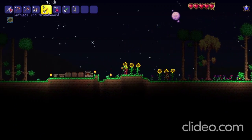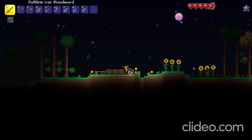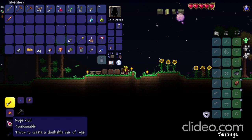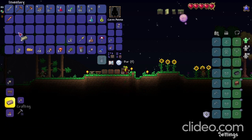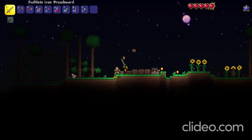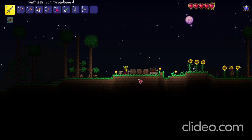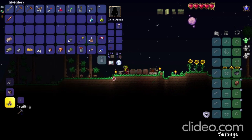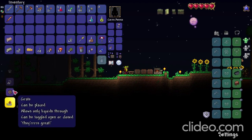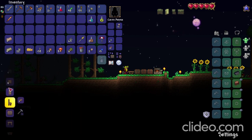We collected some tin in the last episode, so I can go use this and hopefully make some tin bars. Here we go, we can also make some iron bars. We had some iron bars left over, let's see if we can make anything right now — I doubt we will be able to but it's always worth a check.